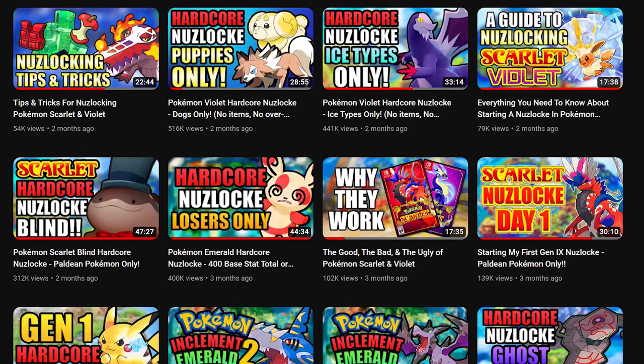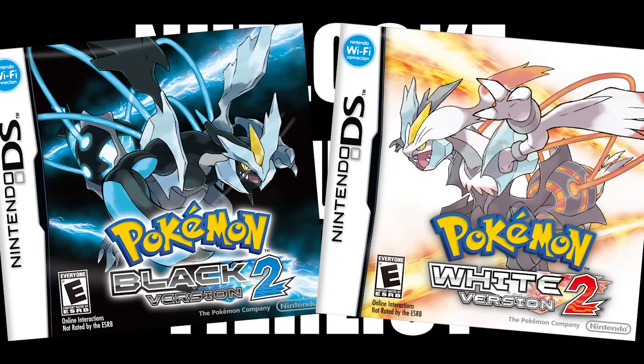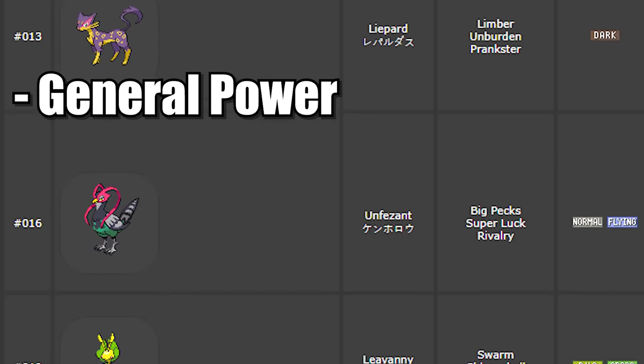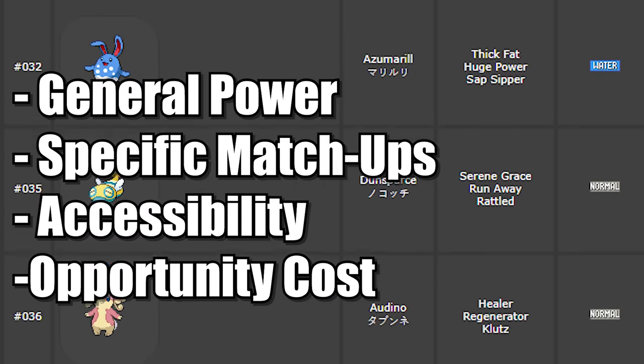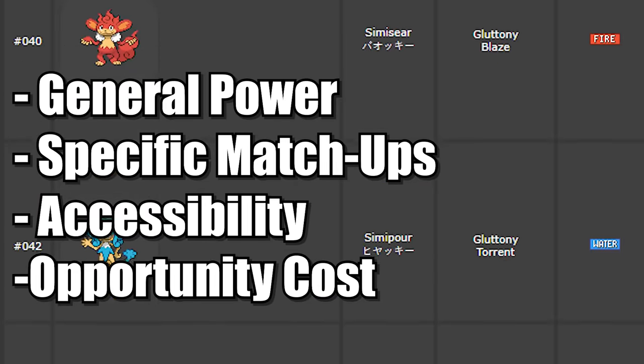Hi everyone, I'm FlygonHG, and I do a ton of hardcore Nuzlockes here on this channel. Today I'm going to be doing a Nuzlocke encounter list of Pokemon Black 2 and White 2. Each encounter will be ranked by evaluating how good the Pokemon is, what specific threats it helps against, how likely you are to get it in any specific Nuzlocke, and what encounters you'll miss out on if you get that specific Pokemon instead.